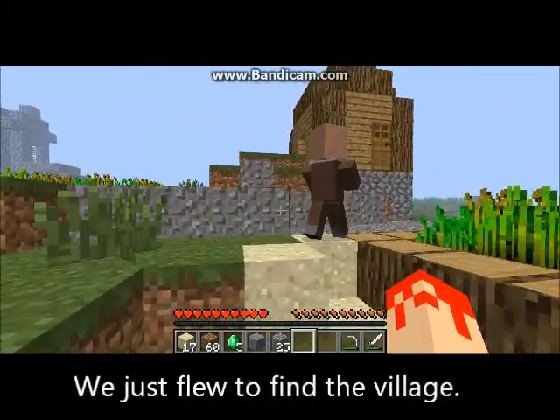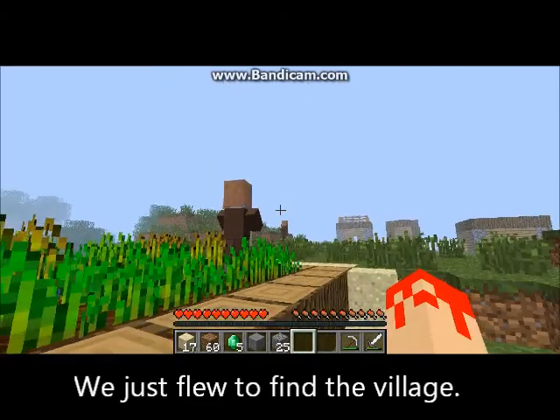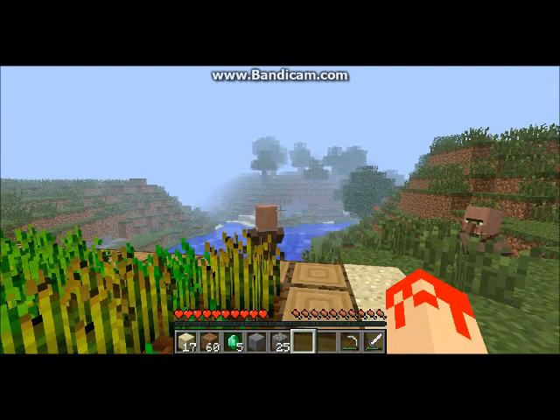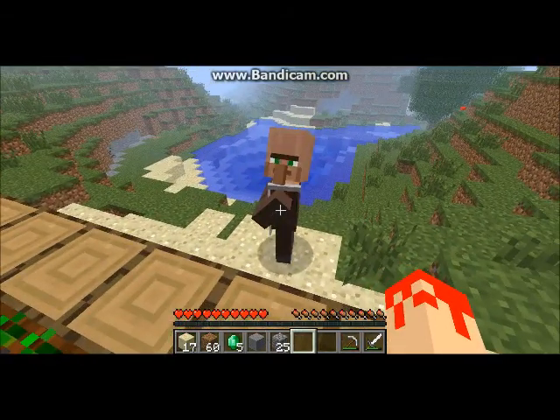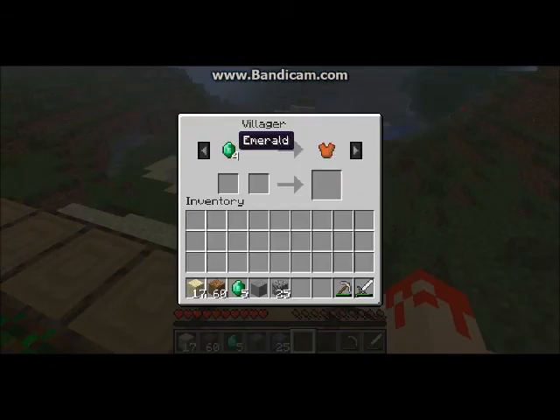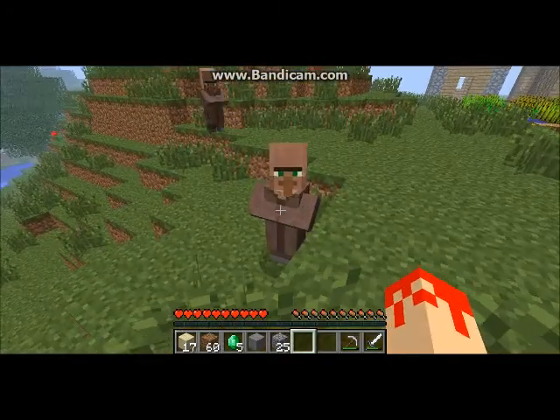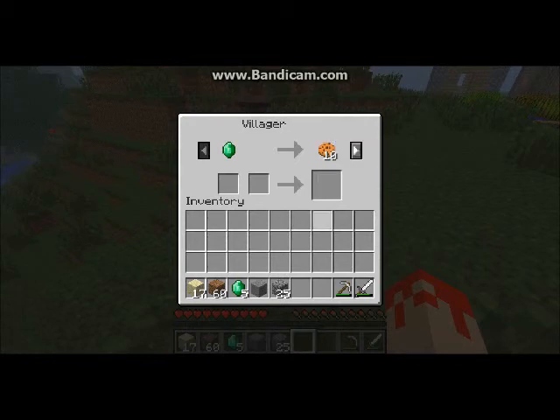Let's find a villager. Now right click on them. Four emeralds for a leather tunic — too pricey. One emerald for ten cookies — yay, ten cookies. Enough to feed the cookie monster.